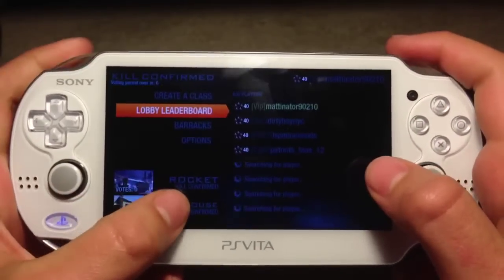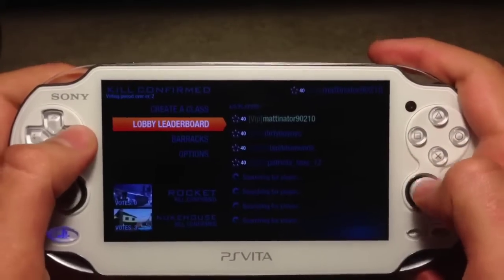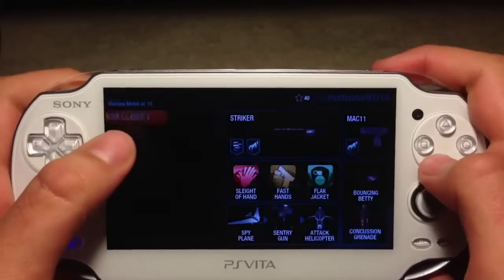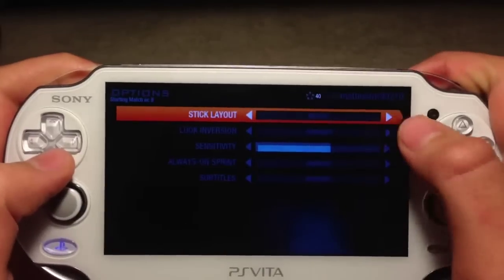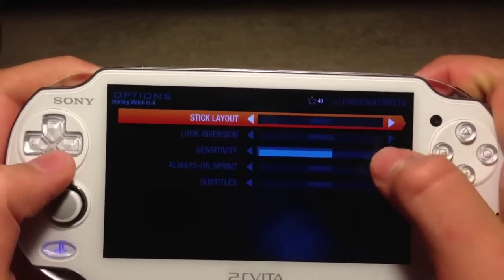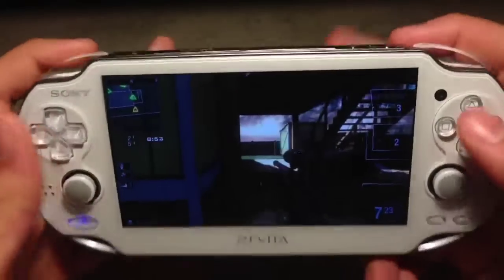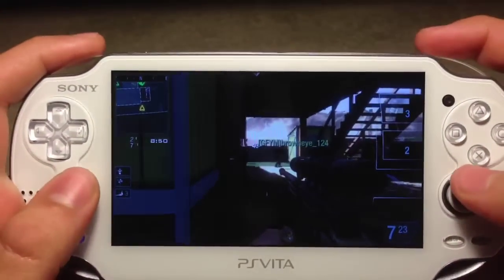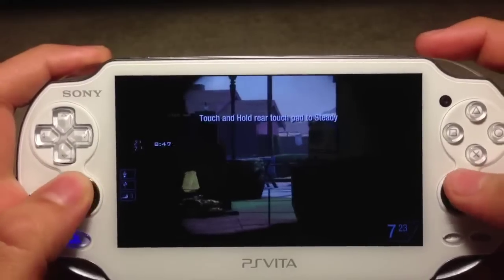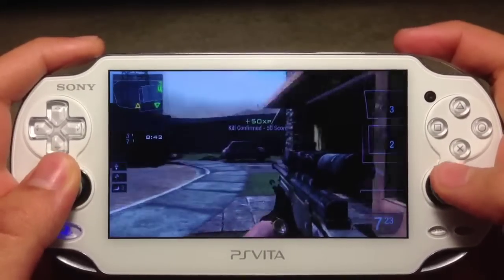On a side note, the Black Ops Declassified menu does not utilize the touchscreen at all. As you can see, I'm trying to click anywhere on the screen but you pretty much have to use the analog sticks for everything. You can only use the touchscreen in-game. You can also use the back touchpad, but only for things like snipers — to hold your breath. As you can see right there, it says to touch the rear touchpad to hold your breath.